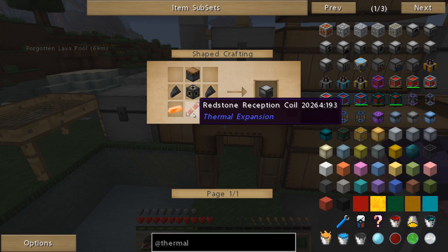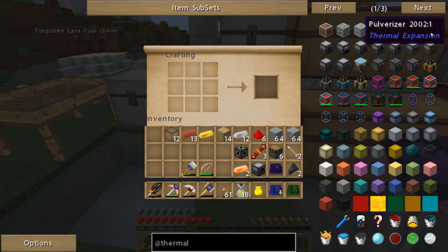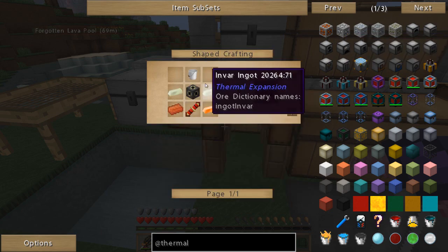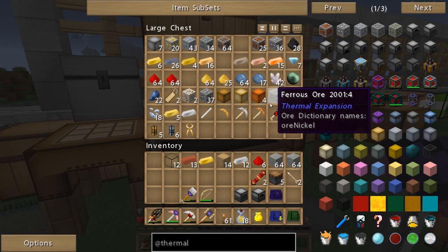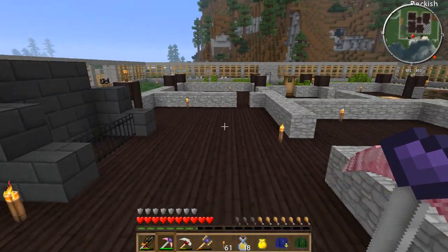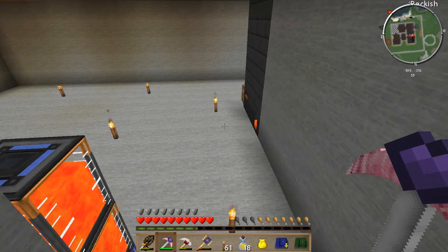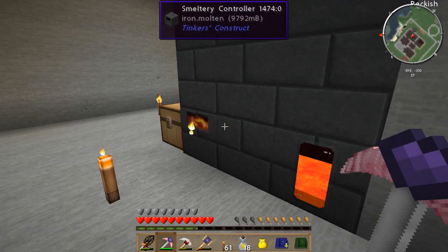Pulverizer is next - we need two more copper and two pieces of flint. There we go. Pulverizer. Next up is induction smelter. So we're going to need a bucket - we're going to need invar. Do we have invar? I know I have ferrous ore right there. And I believe that's one to two iron. But if I just go put this into the smeltery, it should make us up some invar. That stuff's already melted down - so yeah, that should make us some invar.